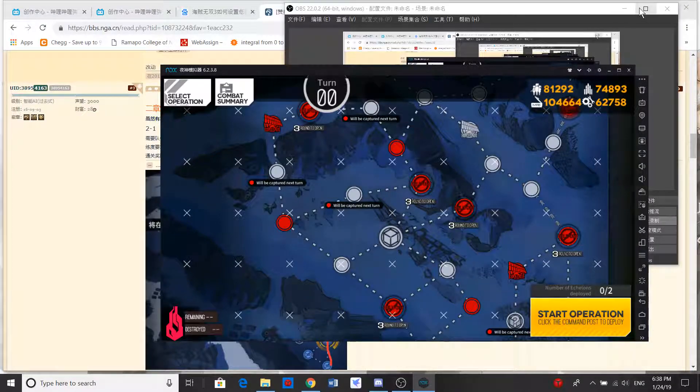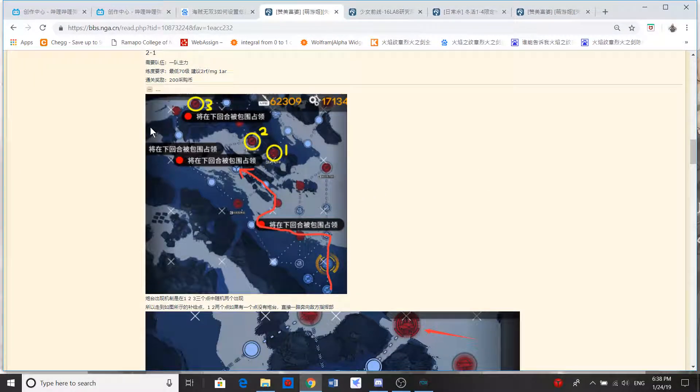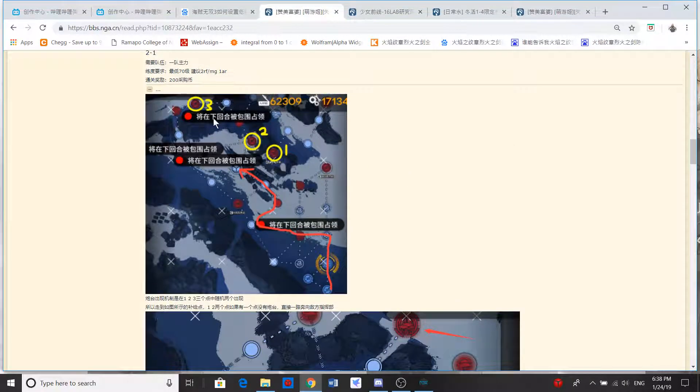Here is the requirement. You need 1 main team, and the lowest requirement — the Mandarin language says the minimum requirement is level 70, which is main by link 4. I recommend a team that looks like 2 rifles, or 1 MG, 1 AR, and 2 submachine guns. The clear stage reward is 200 tokens.